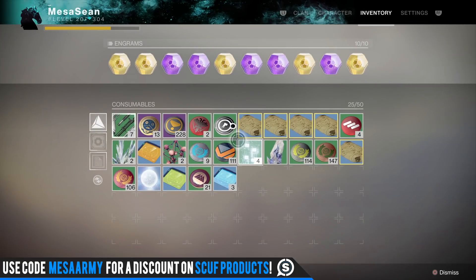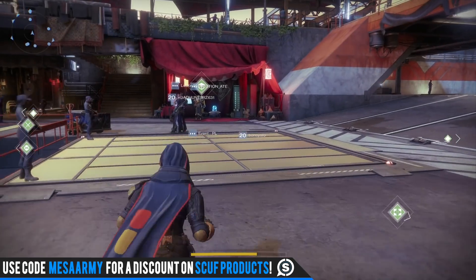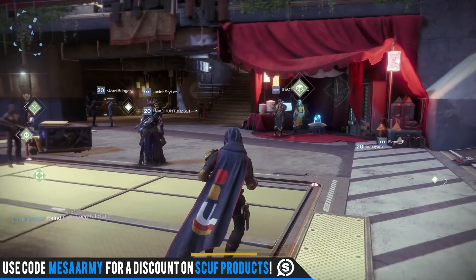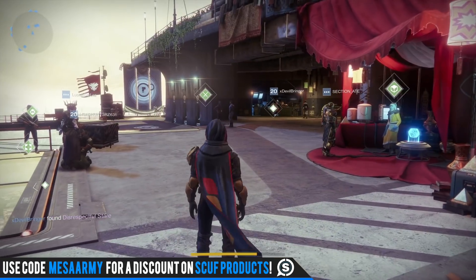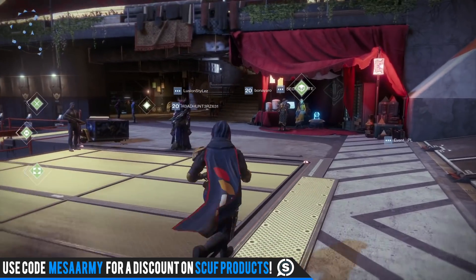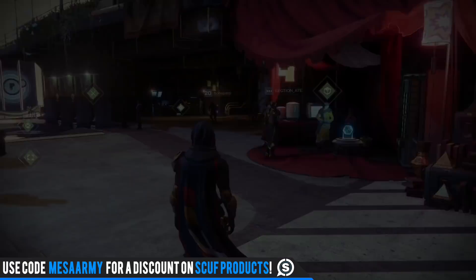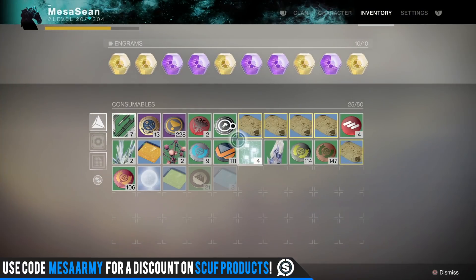I don't have Vigilance Wing, I don't have the Tractor Cannon, there's a lot of things I don't have. And that's why I've not done reviews on them, because I think it's a little wrong to use other people's accounts to review those things. I like to get the weapon myself, put the time in, then review them. So hopefully we can get some of those things and also some armor pieces. So without further ado, let's open up ten exotic engrams across my three characters.